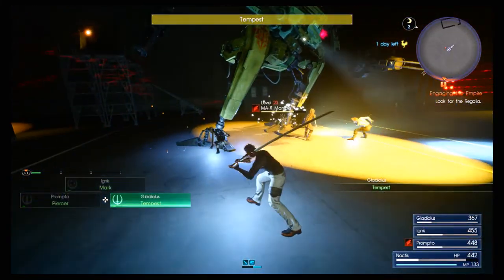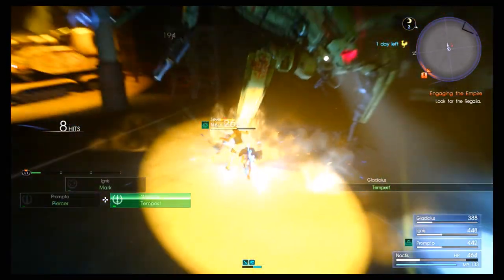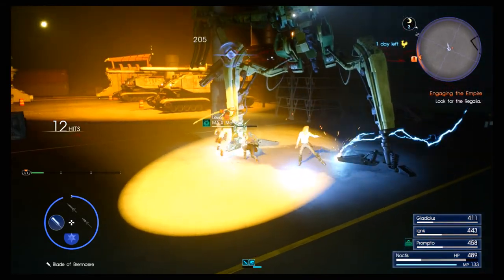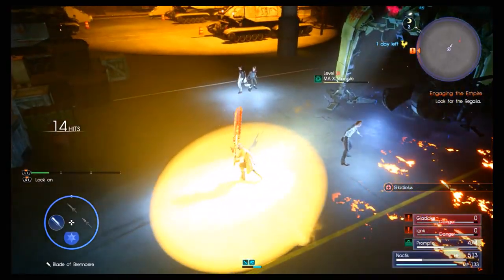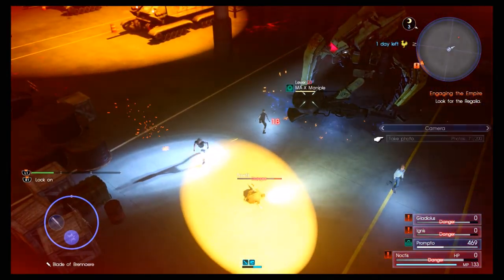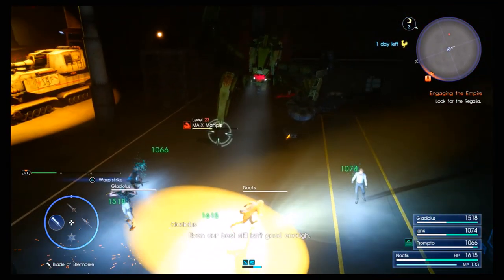Is this thing weak to Gladio's attack? Yes it is — that's why he uses his weapon. There's a lot of electrical stuff — Prompto's in trouble. New plan: megalixer — restores the party's HP. Do we still have megalixer? That's much better!